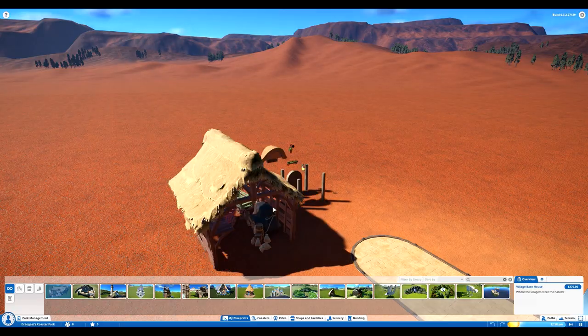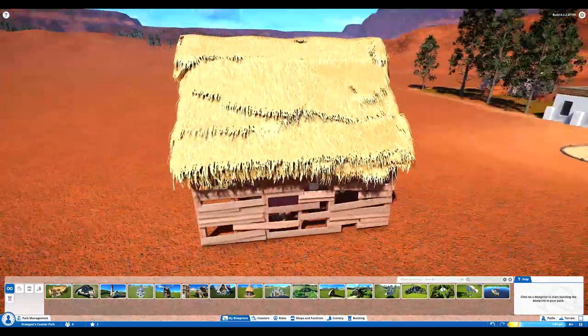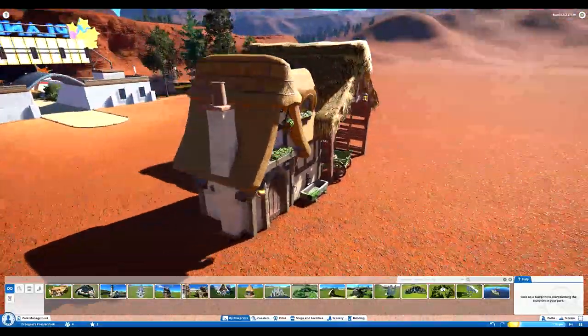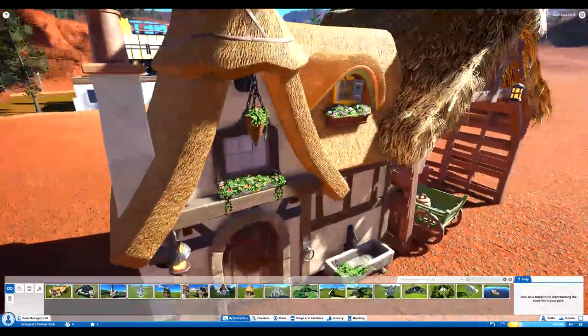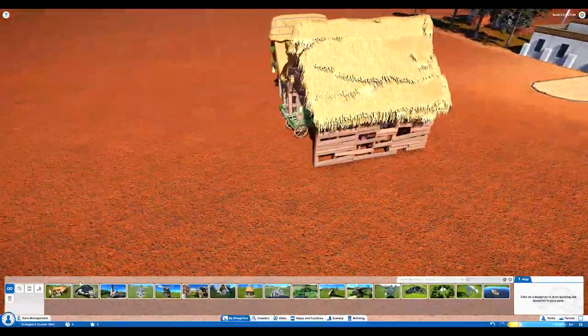First of all, it takes a while to load in. We got a village barn. Don't really know why I downloaded this one — it's a pretty basic design but still really cool looking. You can't just load up this house — this is all made by the creator using small pieces of different materials. Really impressive. Let's keep going, we're going to waste no time.